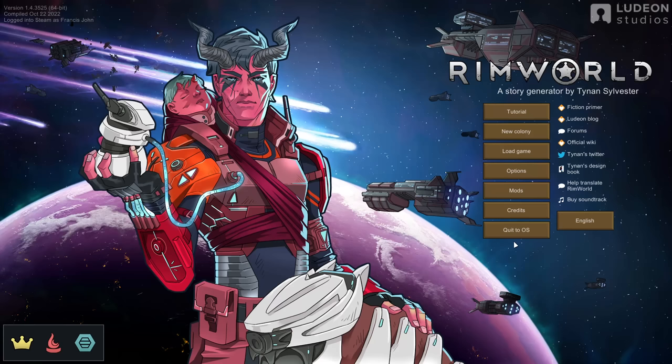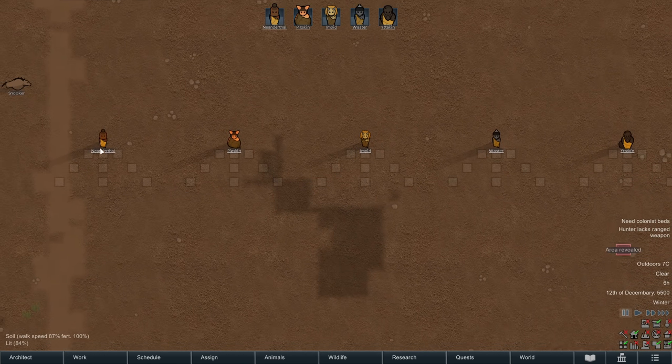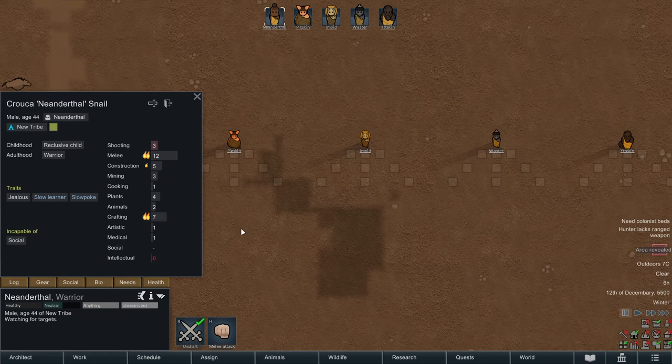We're back with some more RimWorld and today we're starting a new series doing something a little different. Let me show you the plan. We're going to start on the tribal start, but what we're going to do is pick five different species.